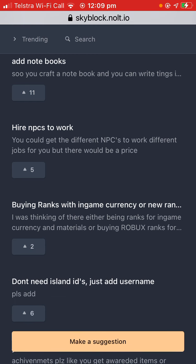Hire NPCs to work — you could get different NPCs to do jobs, but there would be a price. They'd have to be really controlled because they don't know what to put in a vending machine or how much coins to charge. I don't think that would work well for vending machines — they'd probably put all your stuff in or all your coins.